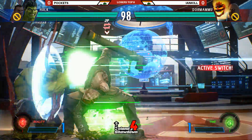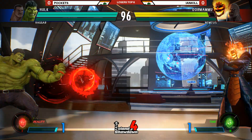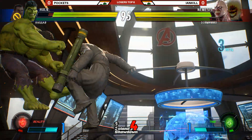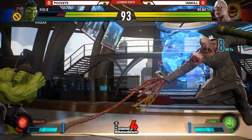All right, you're going to see a lot of Gamma Charges. Right there — Gamma Charge. Misses that. A launch. Ian Kill gets in on Pockets. Drops the combo.